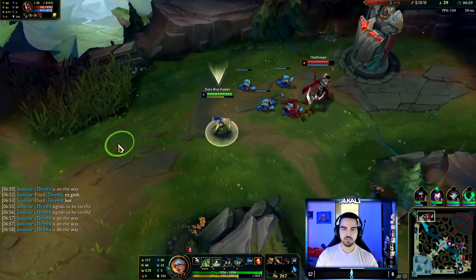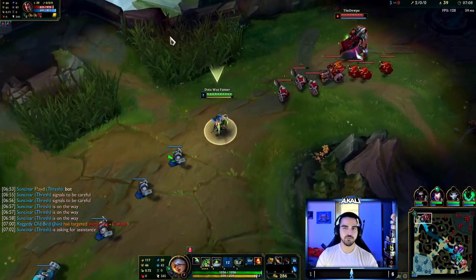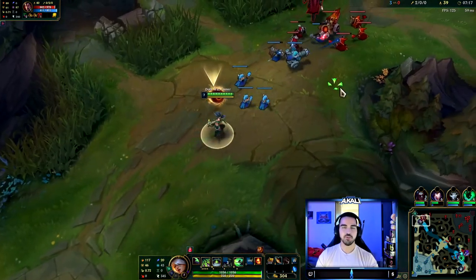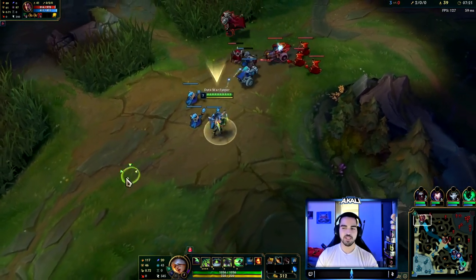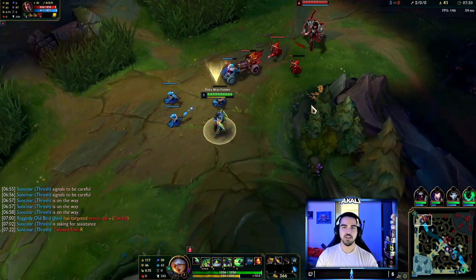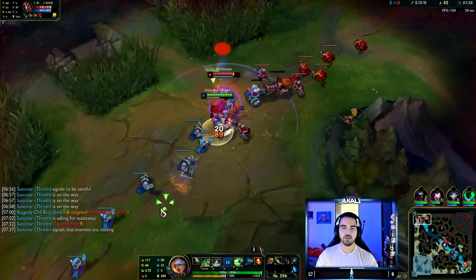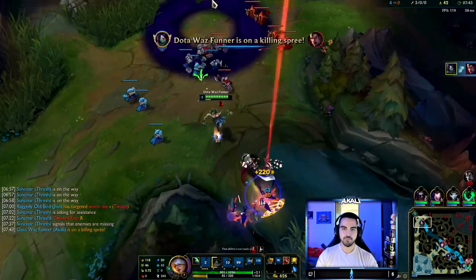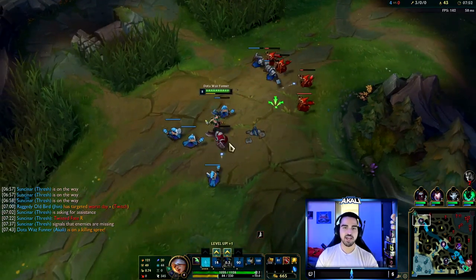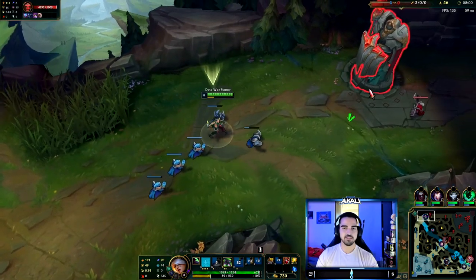Something I want you guys to practice: find a timer that beeps on a five-second cooldown — this is super try-hard, but it is good for climbing. Whenever it beeps, take a quick peek at the minimap so you always know what's going on at all times. It relates to using your wards properly too. If you know the enemy jungler is bot side and you're top lane, why would you waste your ward? Had I warded when Kha'Zix was bot side, that would have wasted up to a minute of river vision that could have saved me from a death later.